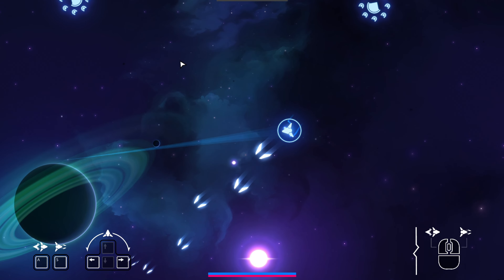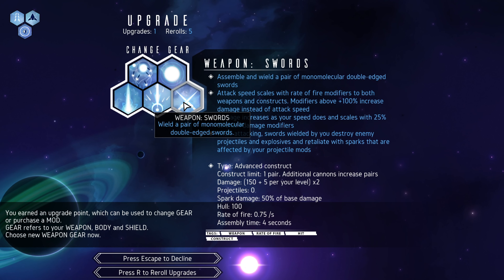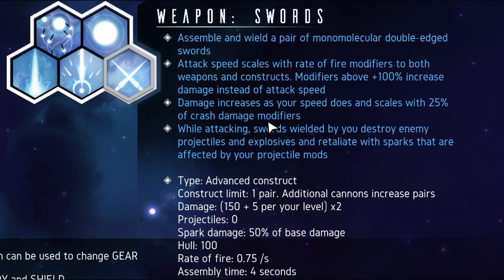Starting out we're just firing around at the enemies, easy enough. Let's get our upgrades. Swords! Assemble and wield a pair of monomolecular double-edged swords. Attack speed scales with rate of fire modifiers to both weapons and constructs. Modifiers above 100% increase damage instead of attack speed. Noted — so anything above 100% is going to do extra damage.